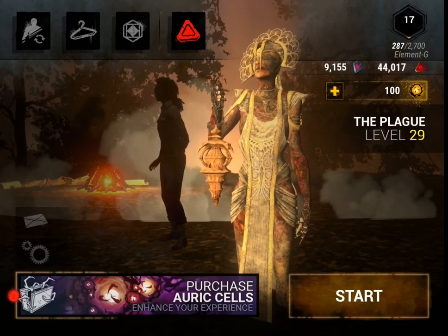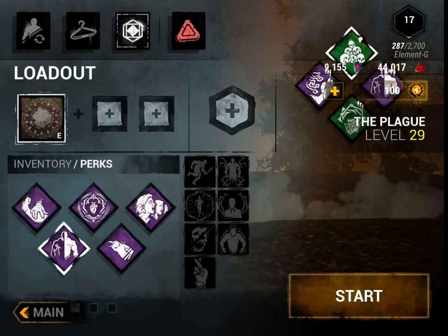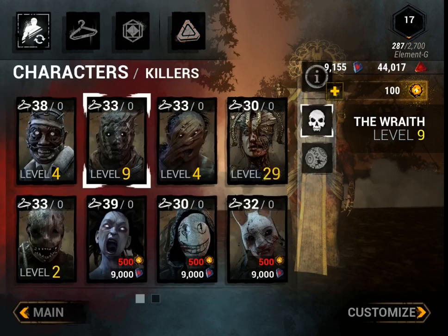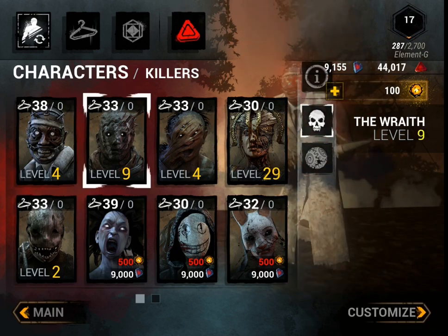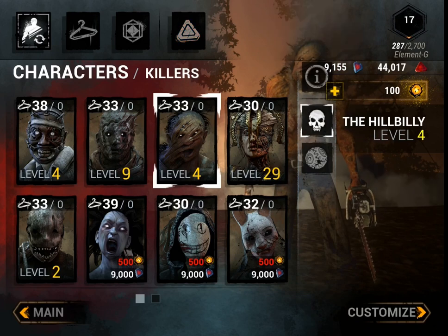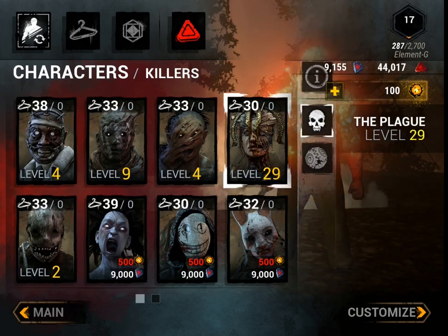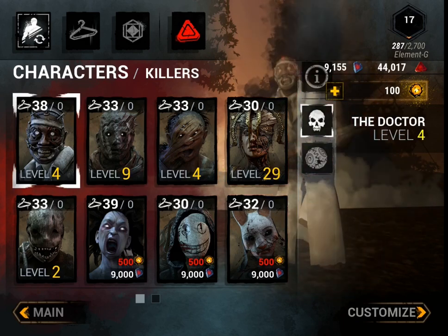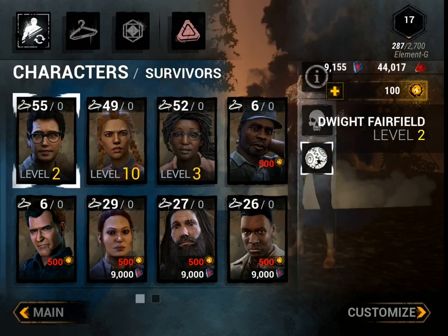Hey, what is up guys, Element G, and welcome back to another video. In today's video I'll be telling you guys how to get survivors and killers in Dead by Daylight. As you guys can see right here, I have five survivors. You get a Hillbilly and the Trapper for free, but I also have the Plague, the Wraith, and the Doctor.